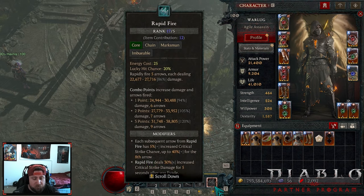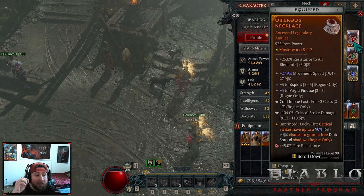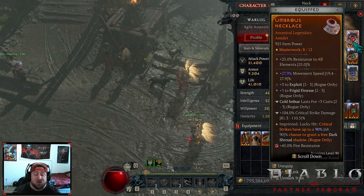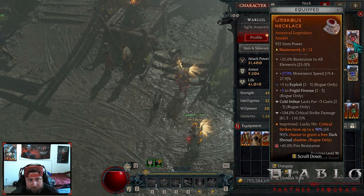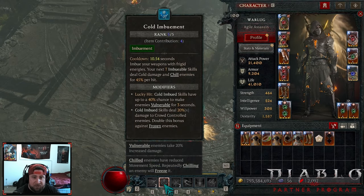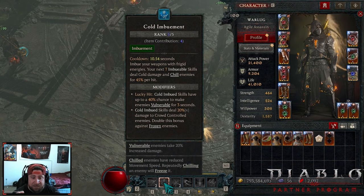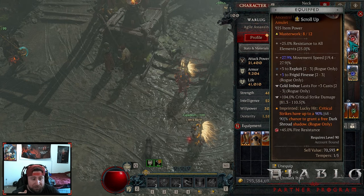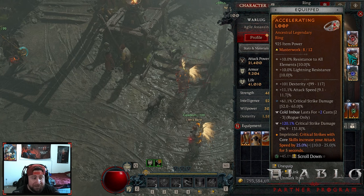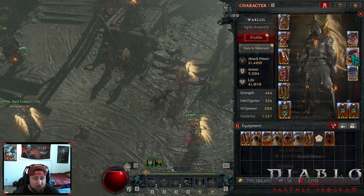Because our lucky hit is only 20% with Rapid Fire, when we do actually proc a lucky hit we want the best chance to get a free Dark Shroud — so the amulet is the best place. You'd also want Frigid Finesse as well as Weapon Mastery on the amulet, and then attack speed or crit strike chance is up to you. One big thing about this build is Cold Imbuement — we want it to last as long as possible. We have seven casts before it resets, so you need to temper Cold Imbuement duration twice. Try to get two and two — then you'll be running around eight or nine charges. At seven right now, and if you crit on one of them that's even better.